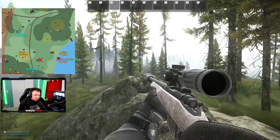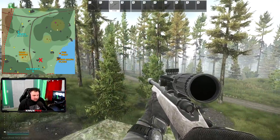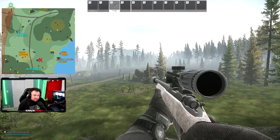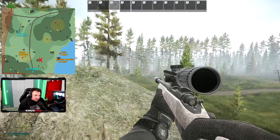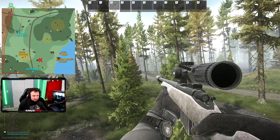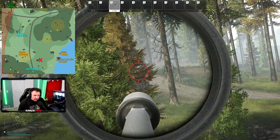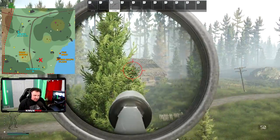These spots will be in no special order — I just happened to spawn over here. There will be timestamps in the description below so you can navigate through the spots. We are here at Outskirts — there's the Outskirts extract truck area and Scav House.